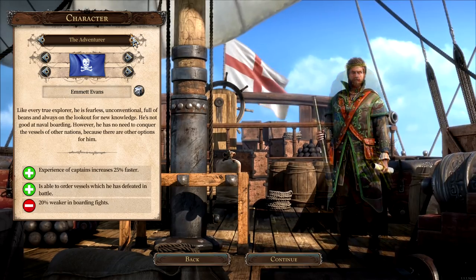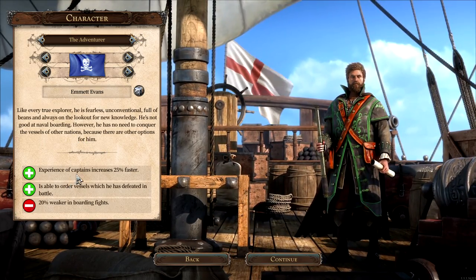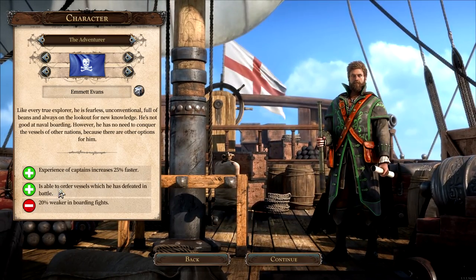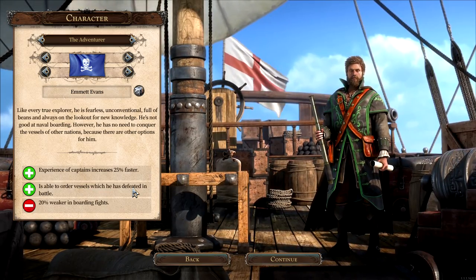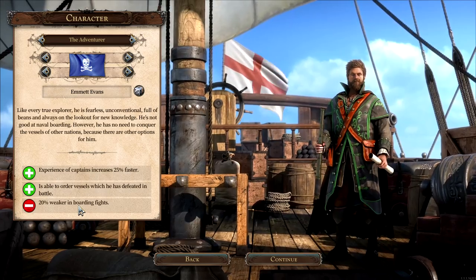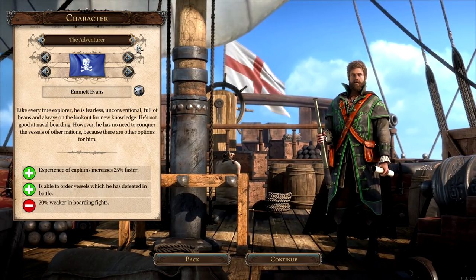Let's see what the other guys are. The Adventurer - like experience of captains increases 25% faster, is able to order vessels which he has defeated in battle. But 20% weaker in boarding fights. We will do a lot of boarding fights I think, so maybe not that one.